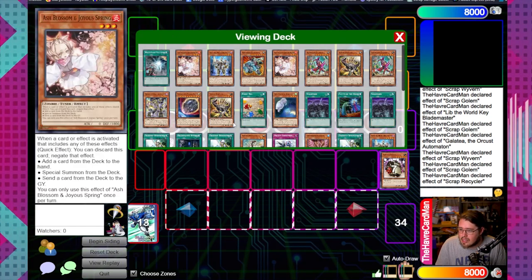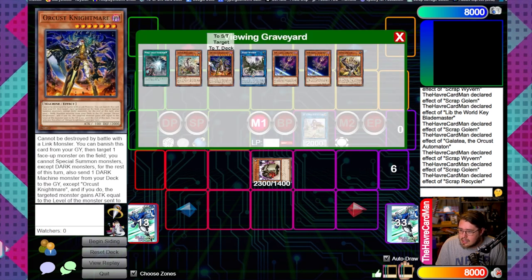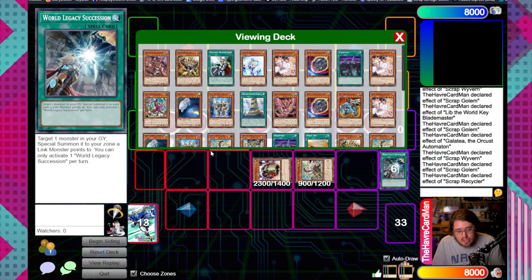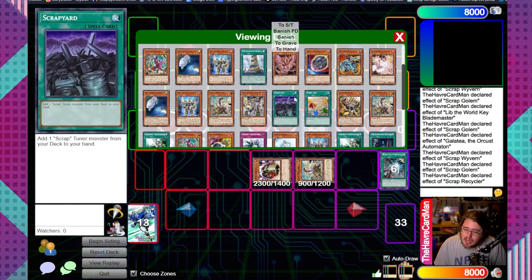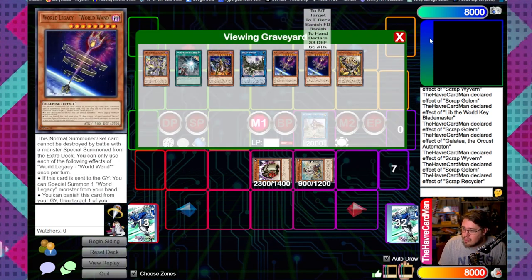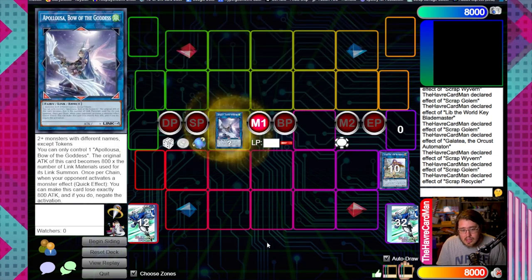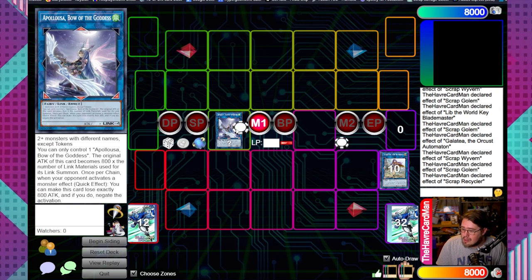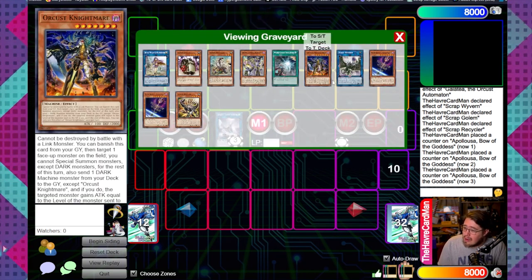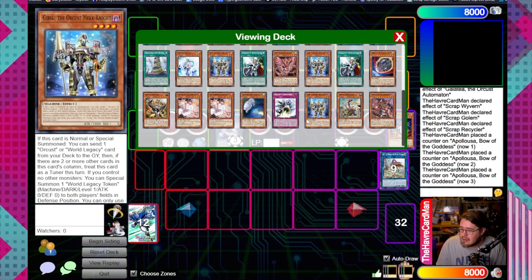Link these two off, summon Lib, use Lib's effect to set World Legacy Succession, activate it right away to get Golem back, then summon Recycler with Golem. Use his effect to dump again. With the extra dump you have a couple of different options - we're sending the Orcas Symbol Skeleton. We already have Nightmare and World Wand setup. Now we're able to link these off to go into Apollosa, giving us more disruption - a three-material Apollosa that puts the opponent on an uphill battle.